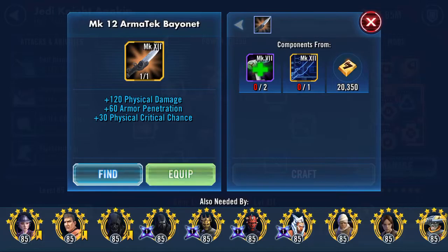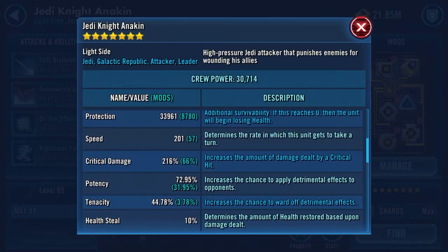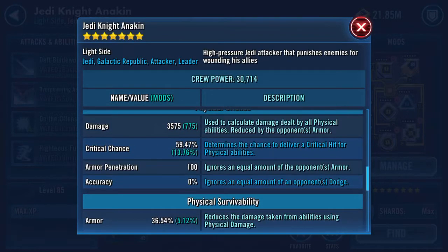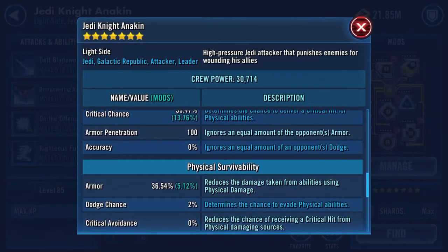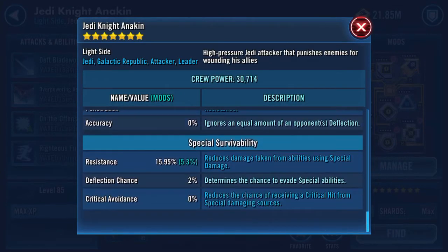My AirPods are saying I need to wind this up. So let's just get back here and click equip. A quick look now — scroll down. Damage is the same. Critical chance has increased to 59.47. 100 on the armor pen now.